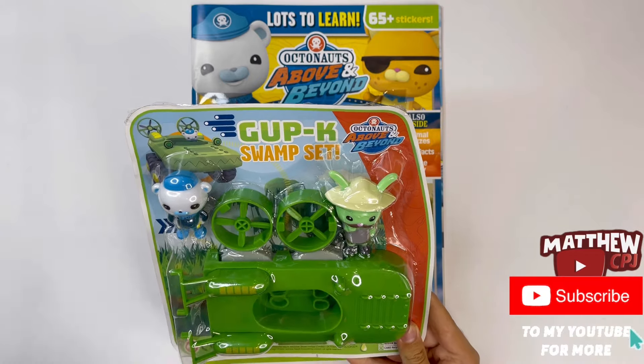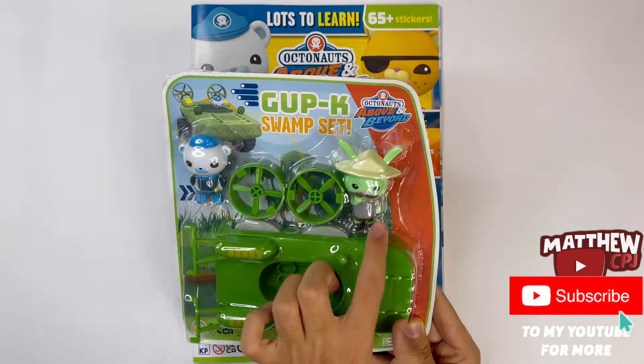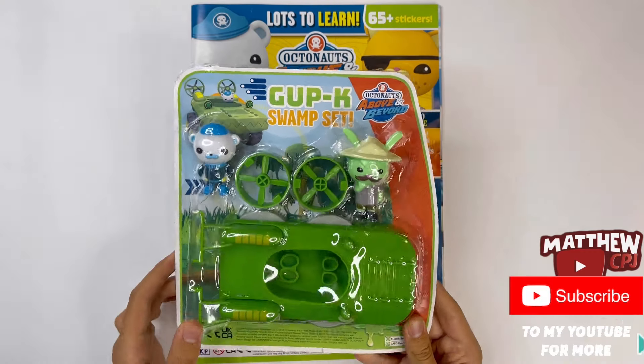These are just the two parts to put on it. And you get two little figures here, Captain Barnacles and Tweak's Dad. His name is Ranger Marsh.